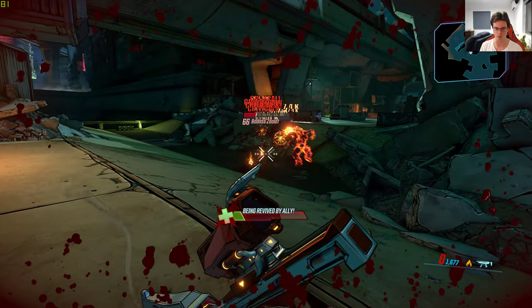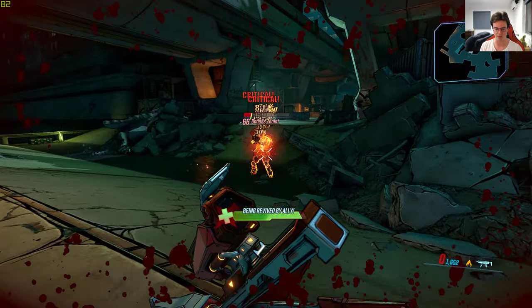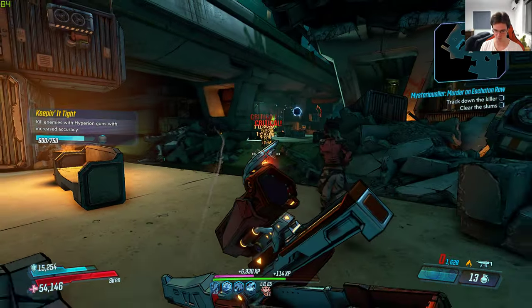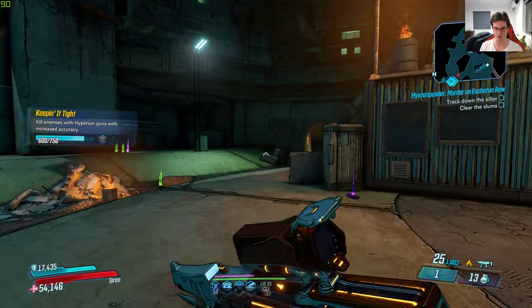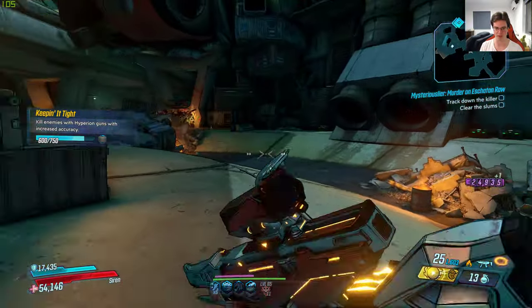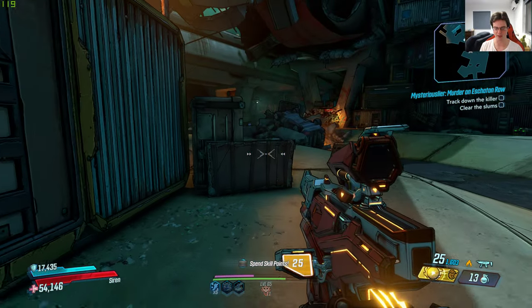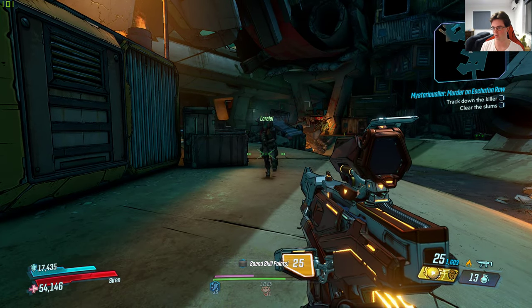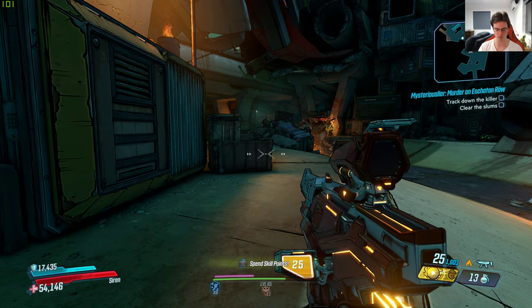You just saw me take down two or three enemies within a second or two, and this is my SMG — it's not even my best one but it does work. Anyway, you get the point of the class mod. Make sure you get that purple orb to hit you and you've got 20 seconds of fast killing. I think the class mod is definitely worth grabbing — go kill the final boss in DLC 6. Thanks for watching, see you later.